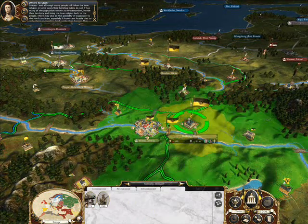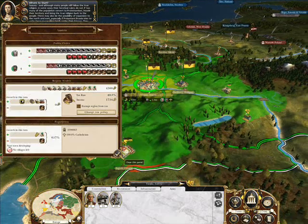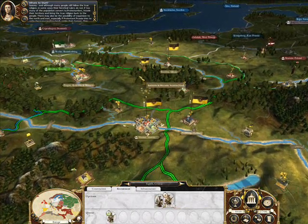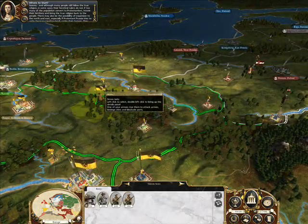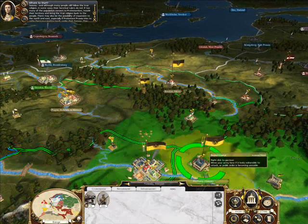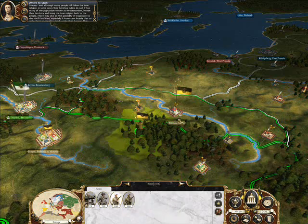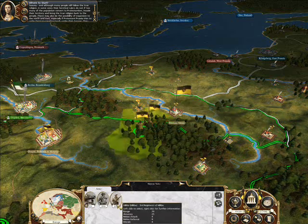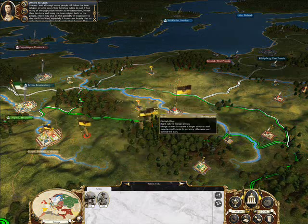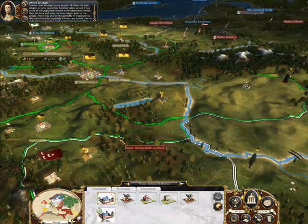We need two militia because we haven't got enough at the start of the turn, so we'll recruit one here and one here. What the hell? Where's he going? I did not click that. You stupid bugger — you go there, you go there. Clicked too fast. There we go — so now we've got a militia setting up in every town.